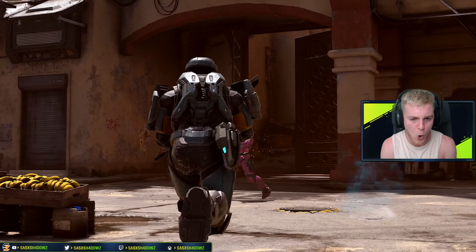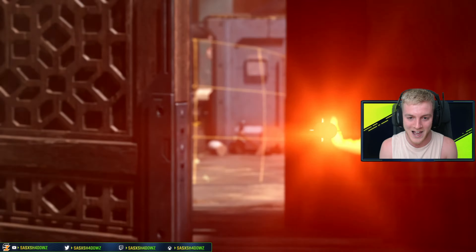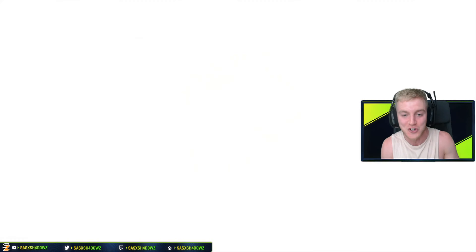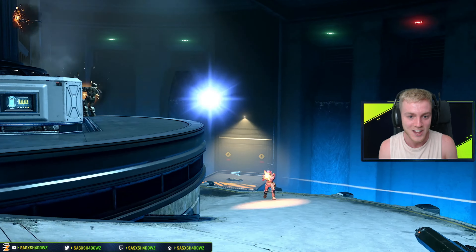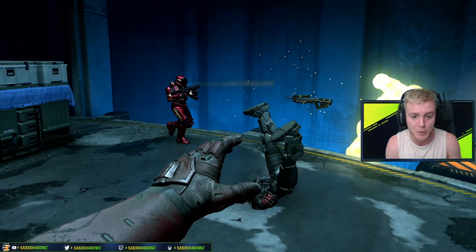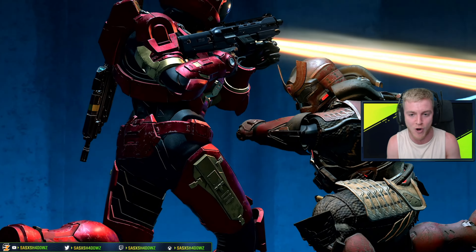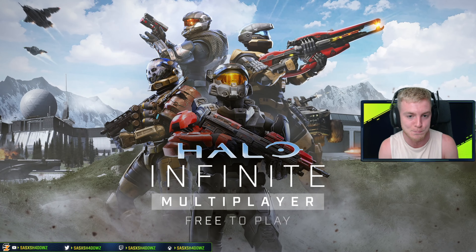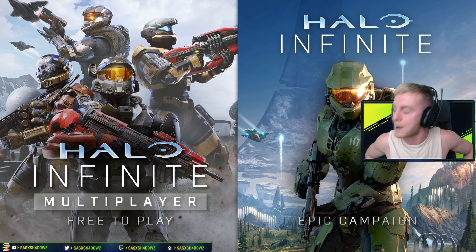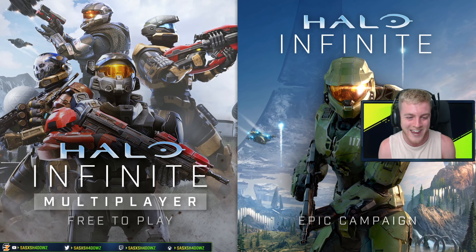The Warthog plays, the team plays — we've got the skull from Oddball. A little rocket launcher action. The fusion coil! Wait, is that Hayabusa? Like an upgraded Hayabusa? Look at this play — energy sword, baby! That Spartan skin looks mad. Halo Infinite: multiplayer free to play, epic campaign, all available day one.